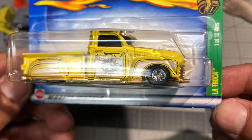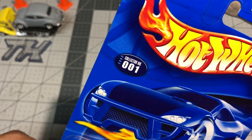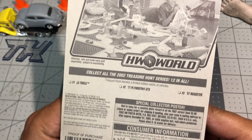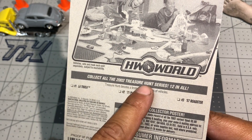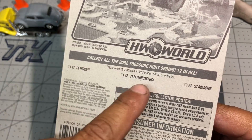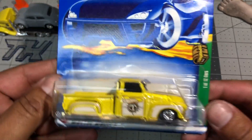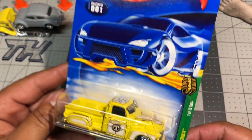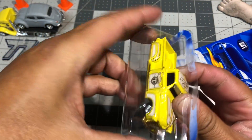Next is La Troca. Here's the card — collector number one. It says: collect all the treasure hunts from the series. The 2002 series has 12 in total. Here's the first one, La Troca, and then the Plymouth Roadster, and so on until you collect all 12.